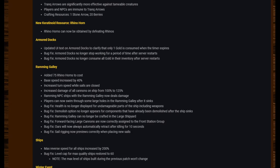Ramming Galley: Added 75 rhino to the cost. Base speed increased by 40. Increased turn speed while sails are closed. Increased damage of all cannons on the ship from 100 to 125. Ramming NPC ships with the ramming galley now deals damage. Players can now swim through some large holes in the ramming galley after it sinks. Bug fixes: health is no longer displayed for undamageable parts of the ship including weapons. Demolish option no longer appears for companions that have already been demolished after the ship sinks. Ramming galley can no longer be crafted in the large shipyards. Forward-facing large cannons are now correctly assigned to the front station group. Oars will now always automatically retract after idling for 10 seconds. Sail rigging now previews correctly when placing new sails.